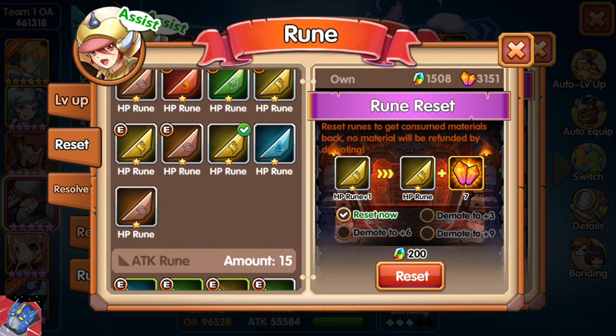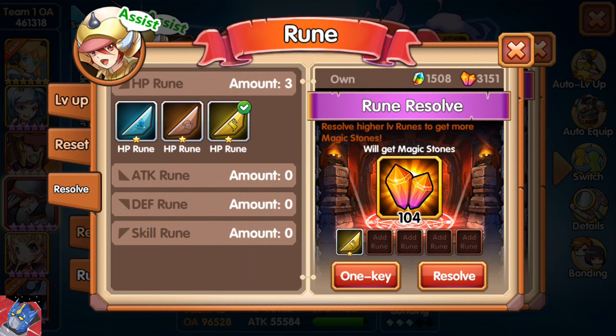Now if you're not going to use a rune at all, you can resolve runes. You can choose up to five runes at a time, and when you resolve runes, you lose that rune but you instead get magic stones so that you can level up other runes. This is really helpful if you somehow manage to get an excess of runes — particularly if you start getting two star runes or three star runes, you're not going to want the one stars anymore because the two, three, and four star runes are all better. So this is where you go to get rid of those runes, and you will get magic stones so you can continue leveling up the other runes that you are using.